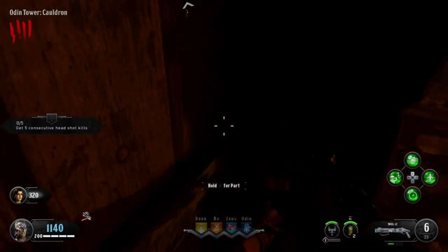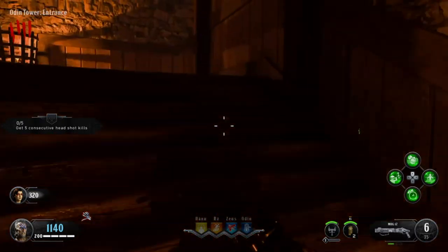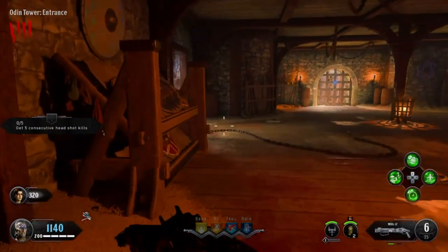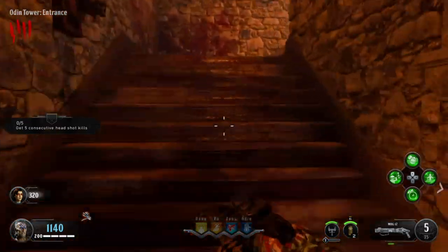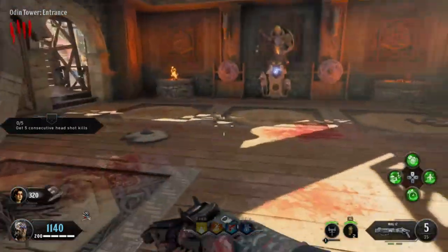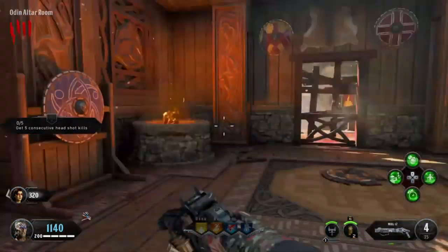The second location for the shield part is located on the main floor here, right next to the shield rack on the bottom. The final location for this shield part is right over here and up top by the Odin perk.